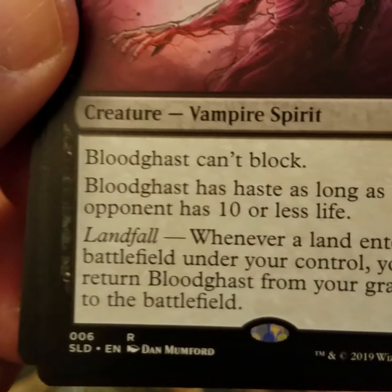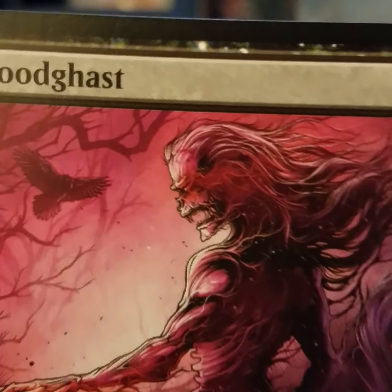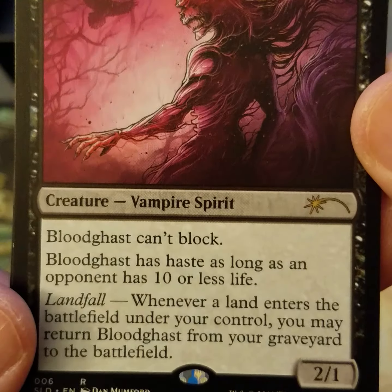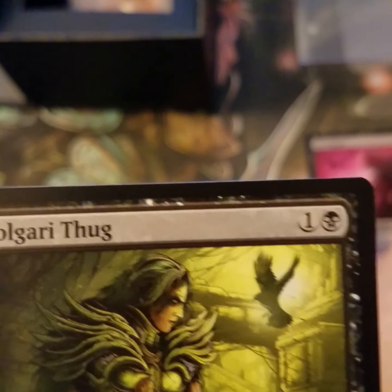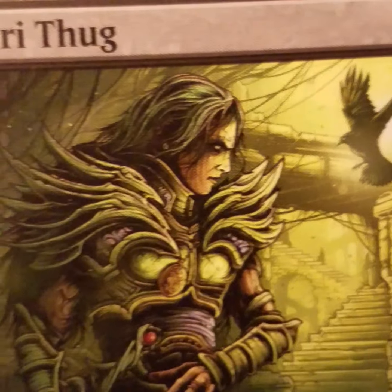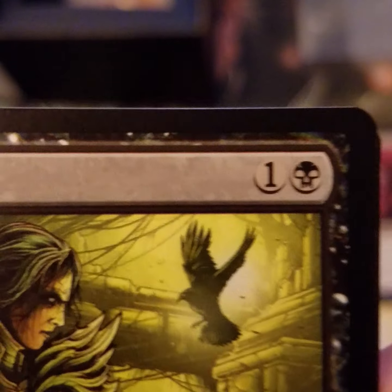It's by artist Dan Mumford — a regular artist on this set. Look at the crow in the background, and Blood Gast is just coming up from the grave. Next up is Golgari Thug. It's kind of an androgynous look — could be a guy or a female. And there's that crow again.